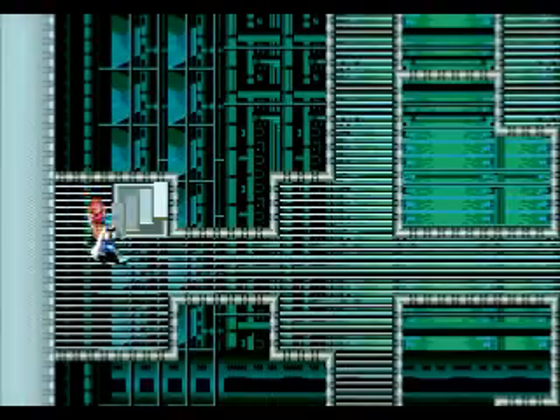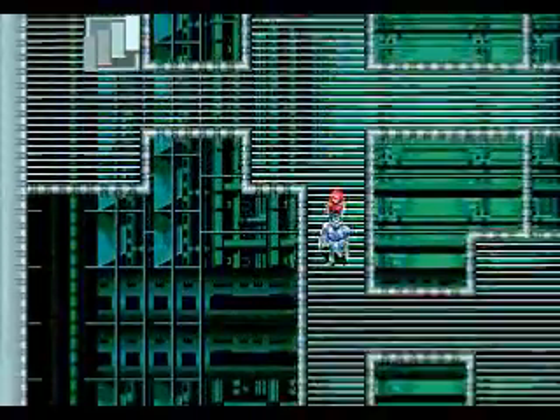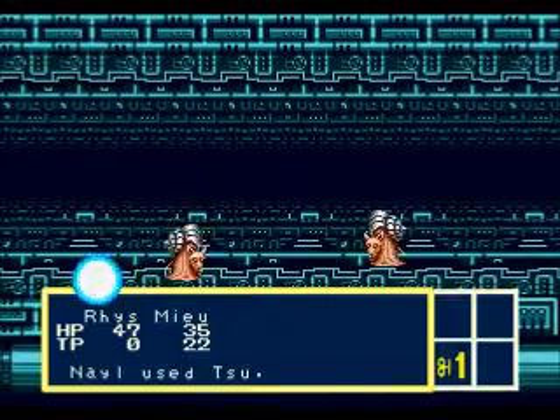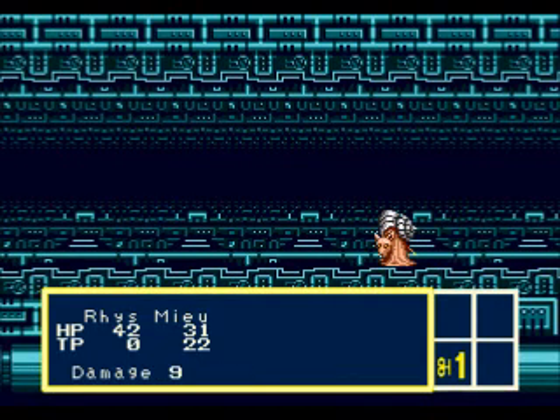So once you get into the cave area, it kind of says the sapphire glows, and now you walk inside. So now we're inside this little dungeon area, and what we have to do is basically navigate our way through this little dungeon in order to actually get through to the other side.